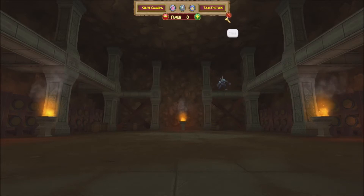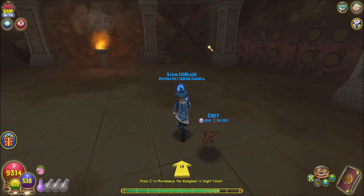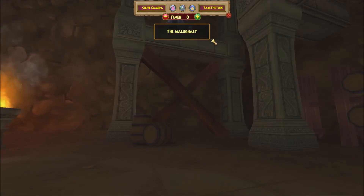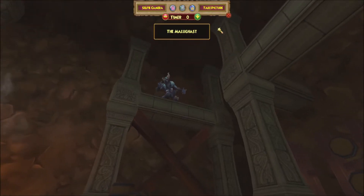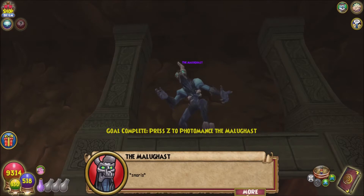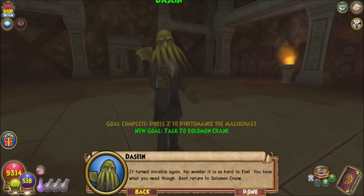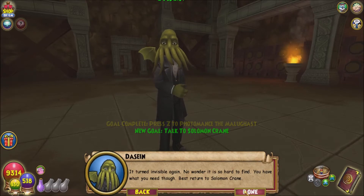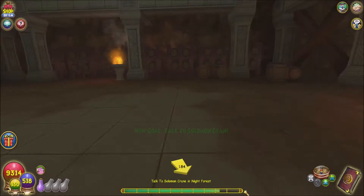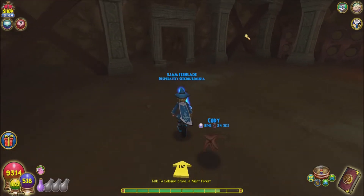I need to get closer — it's a very zoomed-out view. Getting a little closer... there we go. It turned invisible again — no wonder it's so hard to find. 'You have what you need though. Best return to Solomon Craig.' Cool, we didn't have to fight anyone in here.